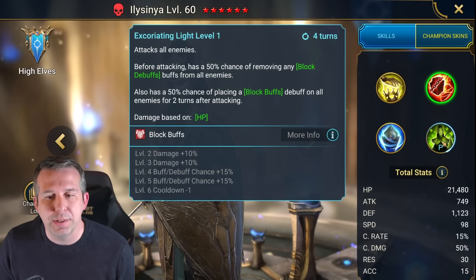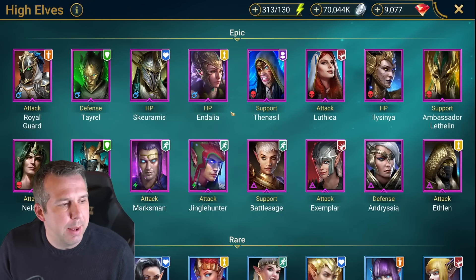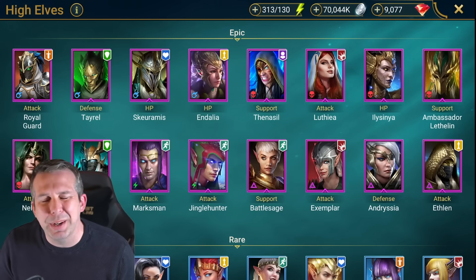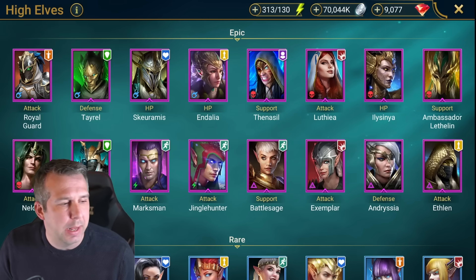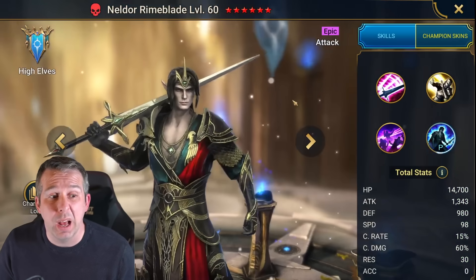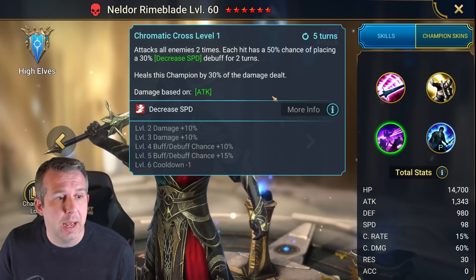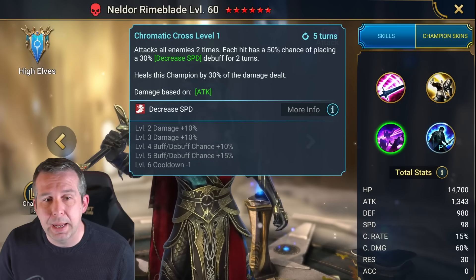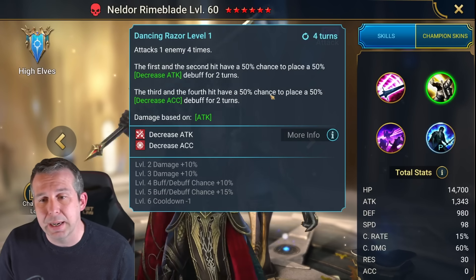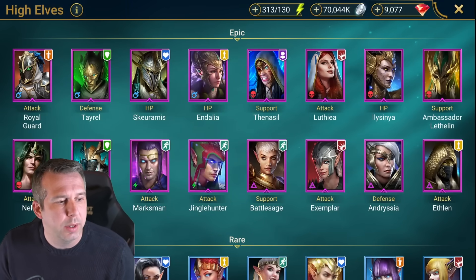Ambassador: pretty trashy, got a taunt mechanic which can be okay but not great. Neldor: awesome champion, really good for Fireknight Hard, brings AOE decreased speed with some healing, also decreased attack and accuracy on a boss, freezing going on - quite specific for Fireknight Hard but a really good one. Burgess: great solo champion, able to solo a whole bunch of Doom Tower stuff but does it incredibly slowly, so if you're happy with a slow grind he's your man.